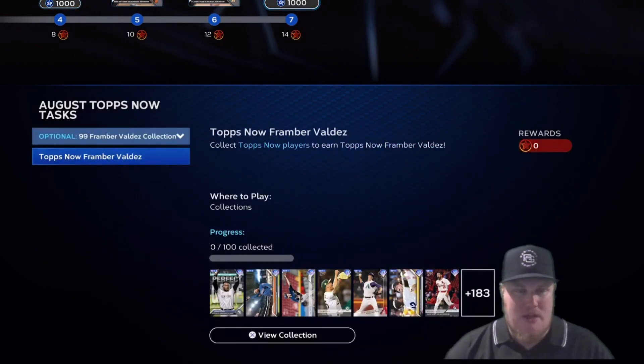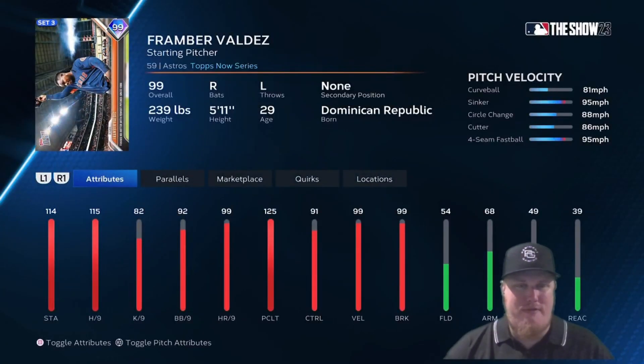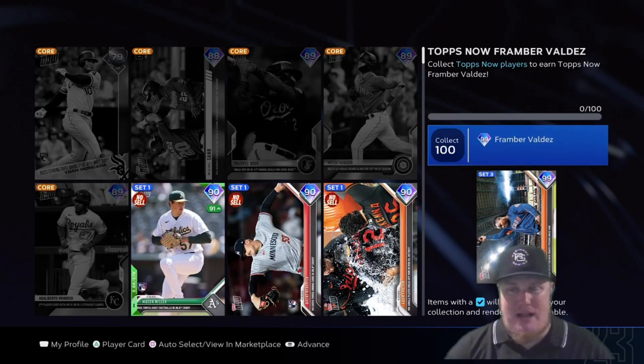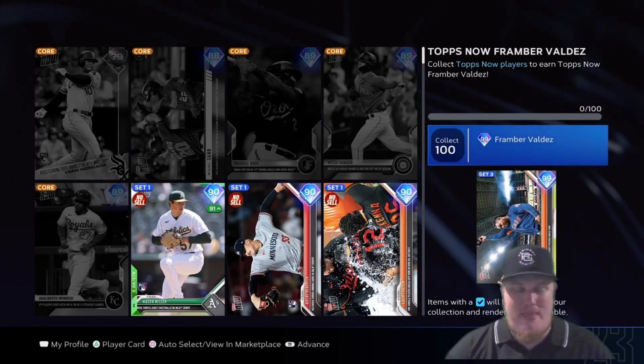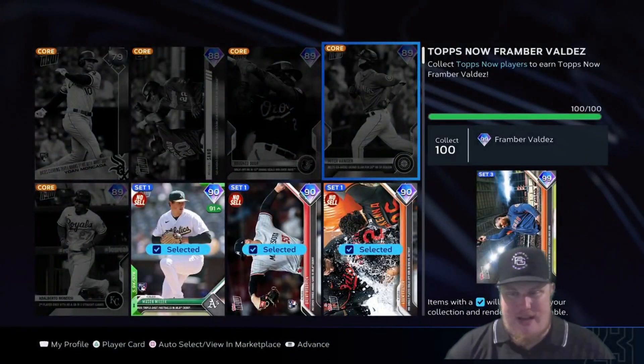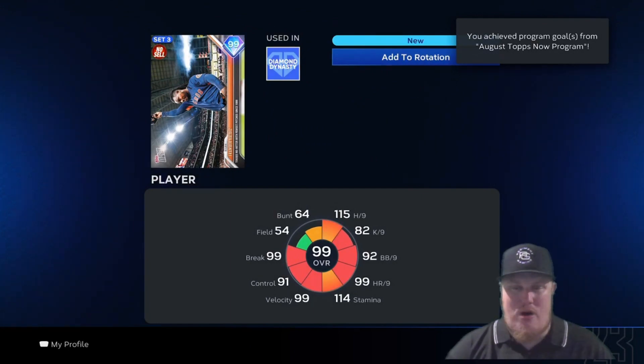There's an optional collection — no stars available in the collection, but collecting 100 Topps Now players will earn you the 99 overall Framber Valdez from his no-hitter. It's a beautiful card; he's got the Home Body quirk, the Break Outlier quirk, Day Player, and Stopper. An opportunity to bring a free 99 just by collecting 100 players from the Topps Now program. I believe I've already got 100 collected, so we're going to do that collection and bring Valdez to the squad.